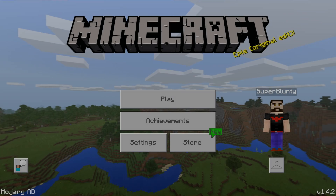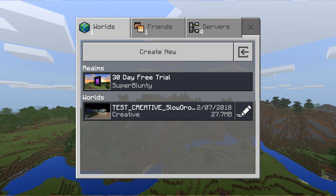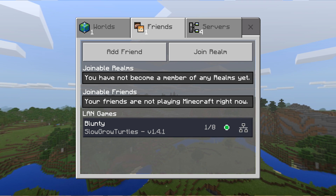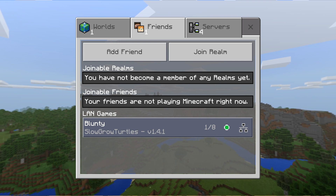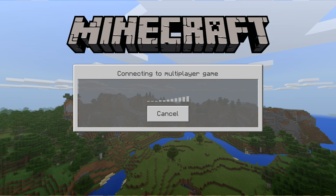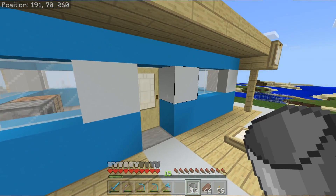Now load up your Windows 10 version of Minecraft — or indeed whatever Bedrock-based platform you want to join your Switch world with. Hit play and click on the Friends tab. Here is where you'll see any online friends in multiplayer worlds and realms. At the bottom of that list, you'll see LAN games, and this is where, hopefully, your Nintendo Switch world will be showing up. Click it and you'll be connected to the world being hosted on your Nintendo Switch. And that's it — job done.